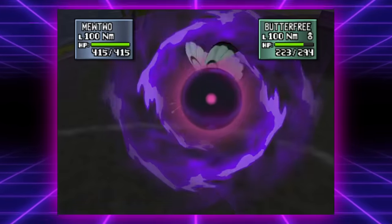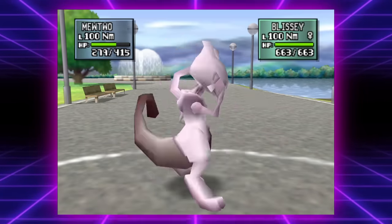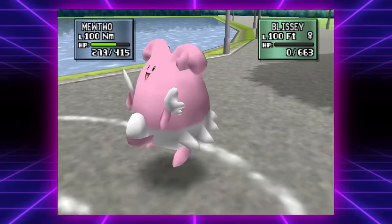For example, back then all Ghost moves were physical attacks, so Shadow Ball could hit decently hard with this. It could also run Submission to break special walls like Blissey or hit Dark-types for super effective damage, which would otherwise be able to wall its Psychic moves.